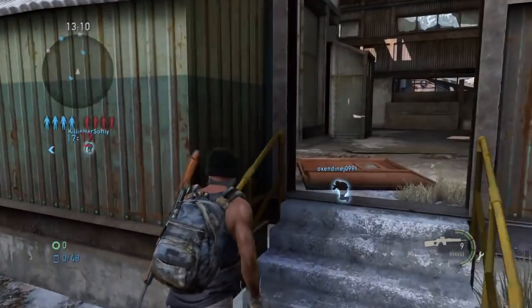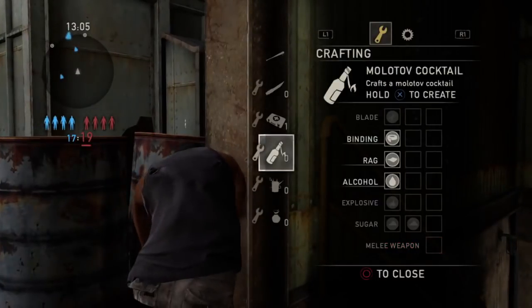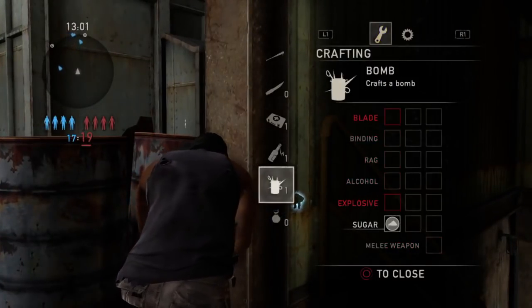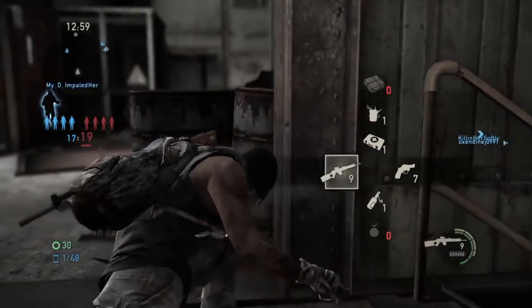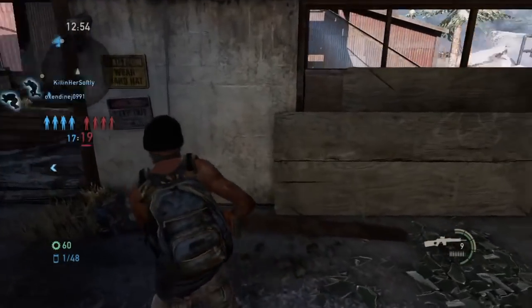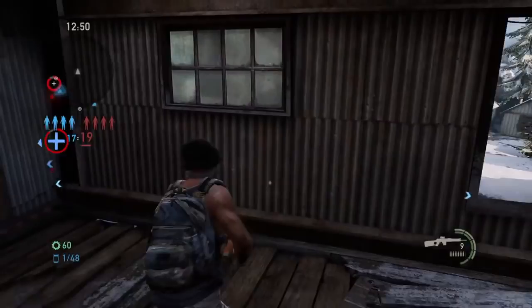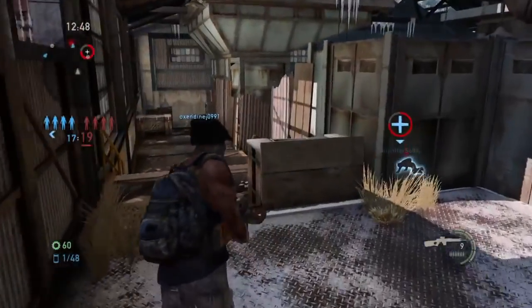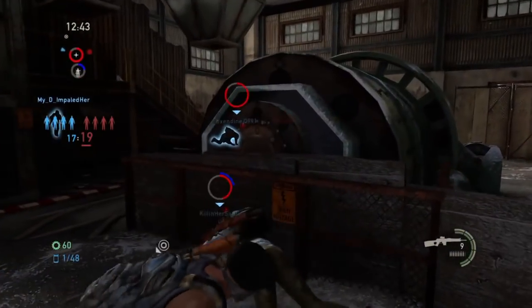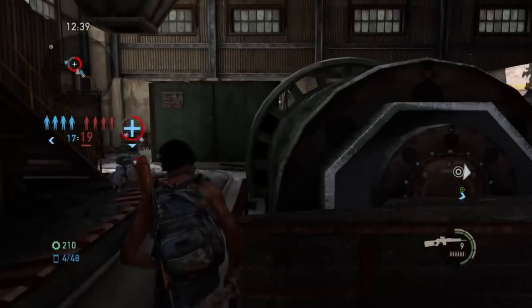Cover me! So anyways, we're gonna head over here and do some crafting. Yeah, this center area of the map is really the key area. You really need to use the elevation of both levels and being able to view when people respawn on each side to figure out how to approach them. I got Reviver 3 on this one, so we're gonna try to get lots of revives.